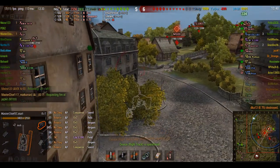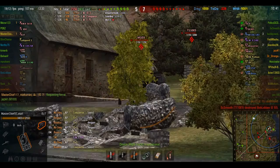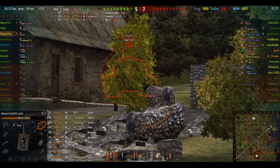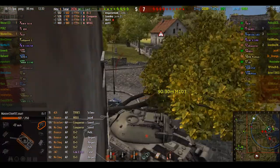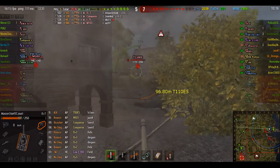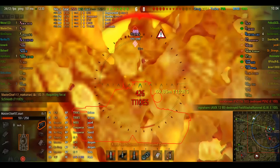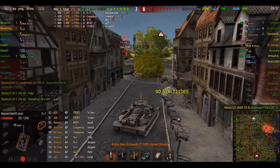Somewhat worried about the M-103 up there, but he doesn't shoot at us, so we're fine. We're going to try and put a shot into him, but it hits the building and doesn't do anything. M-103 and the Conqueror both bounce at the same time. We put a shot into the lower plate of the M-103, and then we start taking hits from the T-110E5. We need to pull back at this point because there are just too many tanks shooting at us from every direction and we cannot angle effectively against all of them. Trying to put a shot into the commander's hatch of the E-75 - managed to put one into it, but he manages to put a shot into us in return.